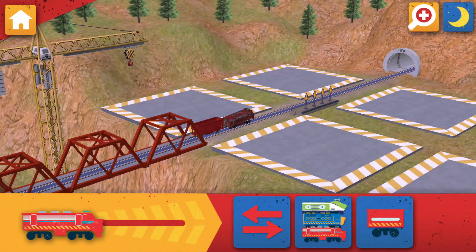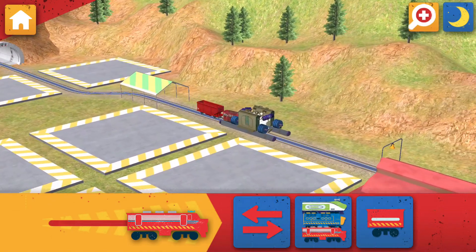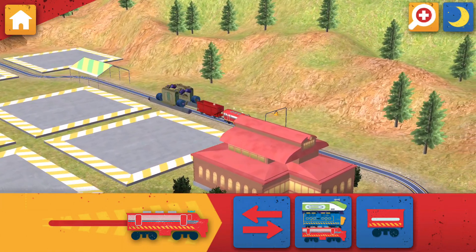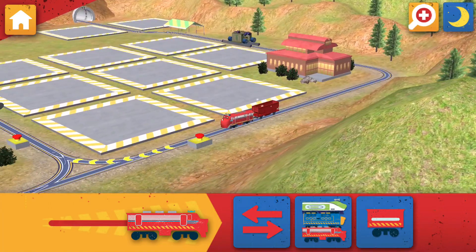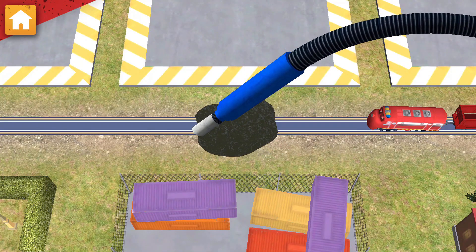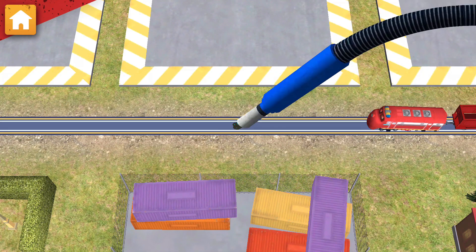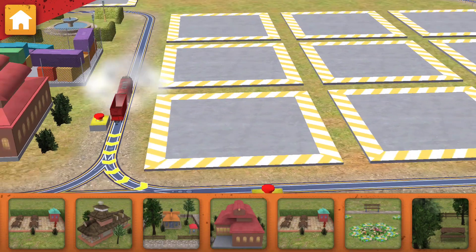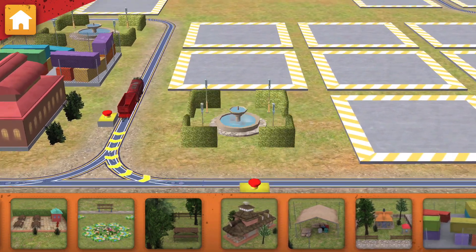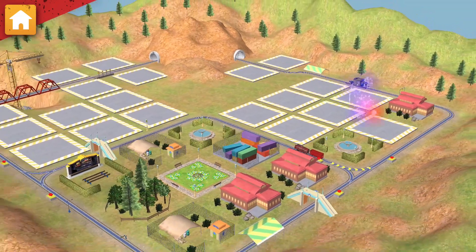Wheels to the rails! Look out — oil has leaked onto the track. Find the spill and clean it up! There's been an oil spill. Use the vacuum to clean up the track. Great teamwork! Now let's choose something to build. Great choice! That looks good! Keep going — there's more work to be done.